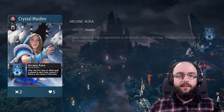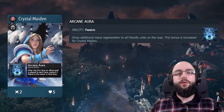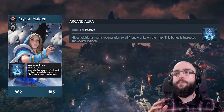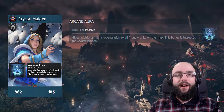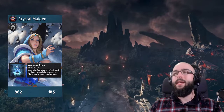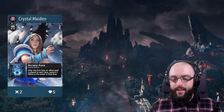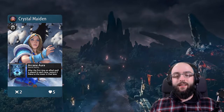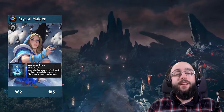One of the best things about Crystal Maiden is her Arcane Aura. When you play Dota 2 and you have a Crystal Maiden on your team, you can spam your abilities so much because of that mana regen. I am so glad they brought that to Artifact. Getting two mana per lane can be seen as extremely strong — everything you have is reduced by two mana, so you can get a lot more value per lane because of her, and she doesn't even need to be in that lane.